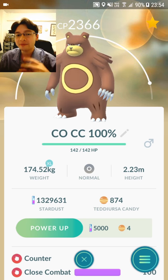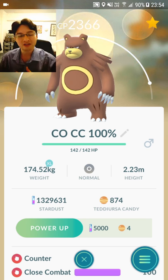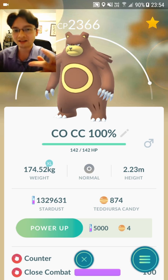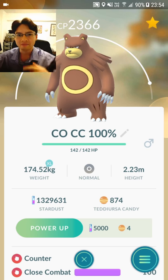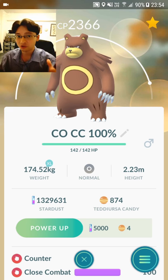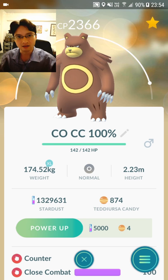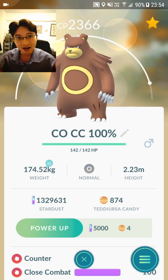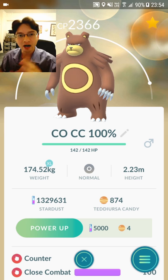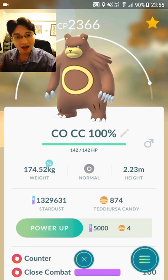Machamp is still a better fighting type because it has STAB — same type attack bonus — because it's a fighting type it gets a bonus for its fighting type moves. But the reason why Ursaring is just as attractive as a fighting type Pokemon is because it is not a fighting type. It does not get super effective damage when it's attacked with Zen Headbutt or Dazzling Gleam — those are the movesets that Snorlax and Blissey have. The reason why Machamp goes down really quickly is not just because its defense is weak, it's because Snorlax and Blissey are also dealing super effective damage against it. With Ursaring you don't have that problem.